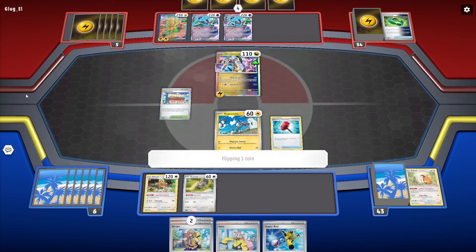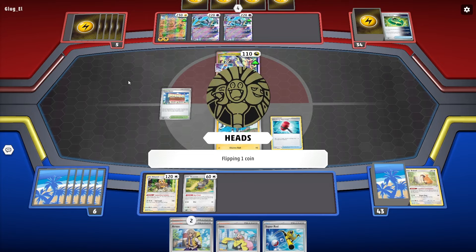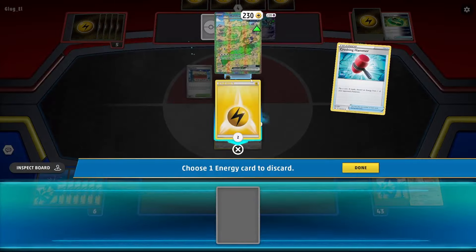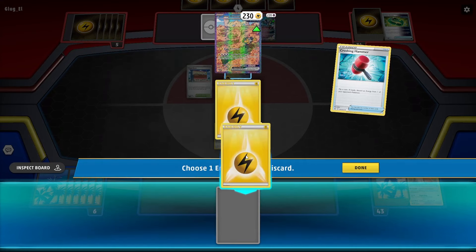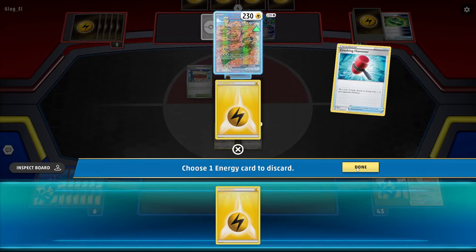I will Hammer here. I got a Heads - pleased with that. Just getting rid of energy makes Iron Hands harder for them to attack with.